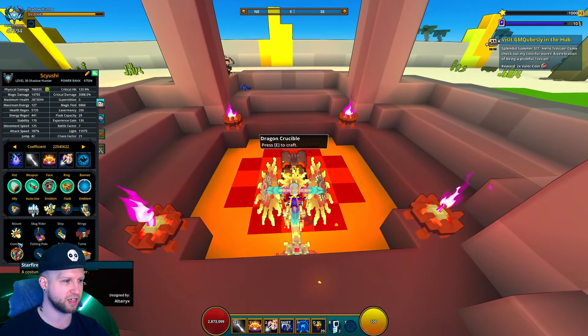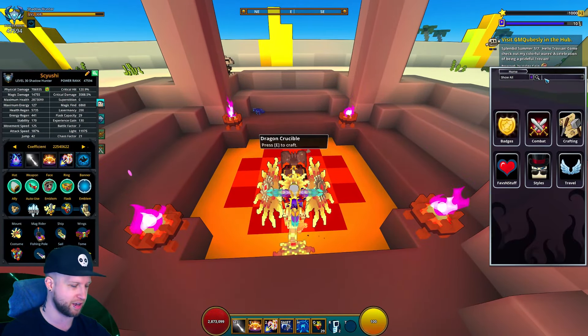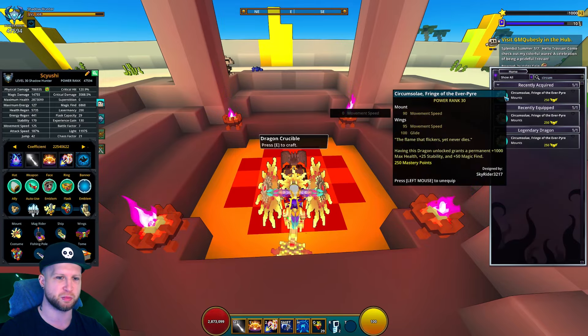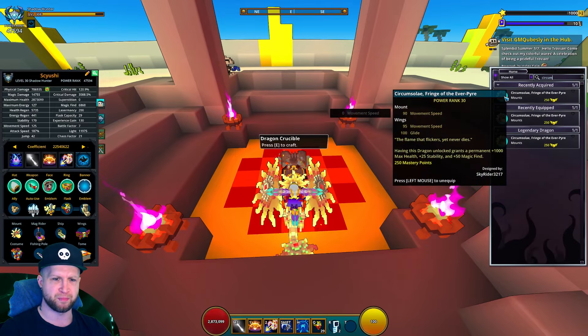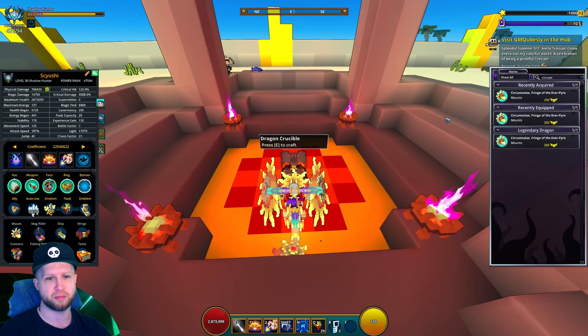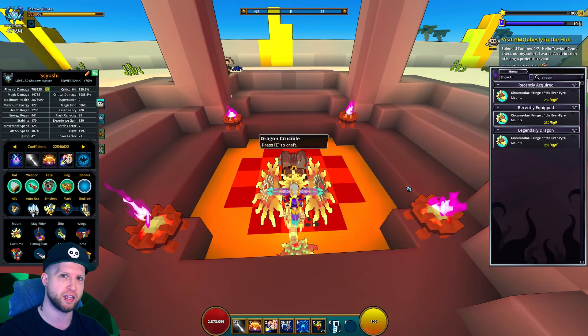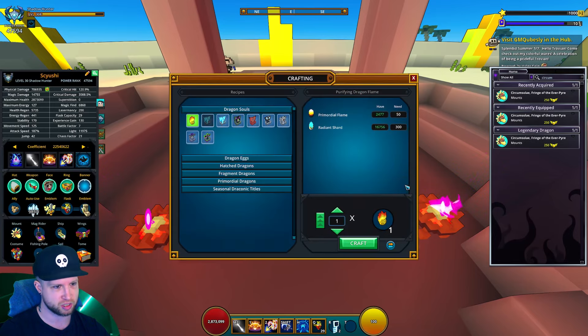This dragon's stats are going to be: 1000 max health, 25 stability, and 50 magic find. Stability seems to be a really important stat because the knockback in U15 is just atrocious.